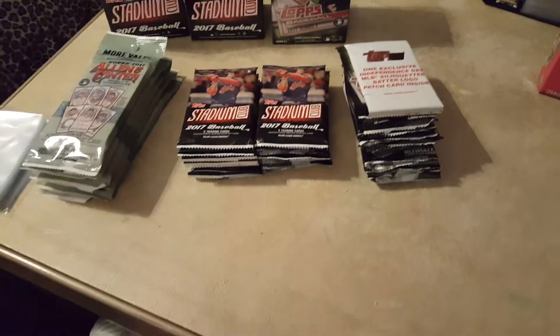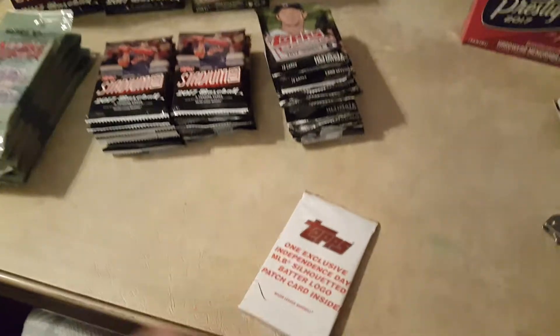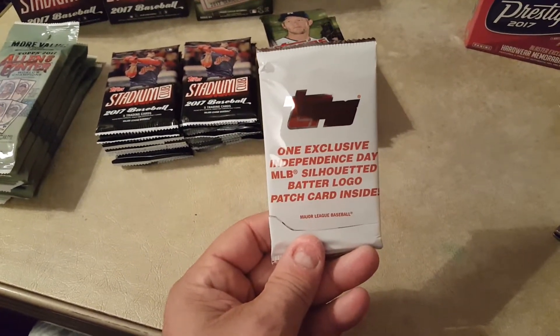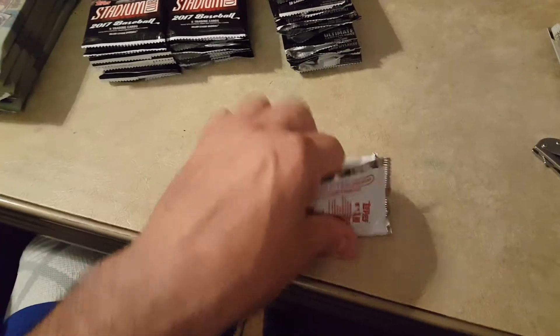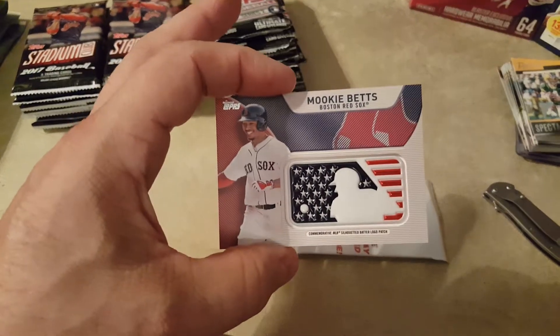All right guys, we're back. Let's start with the Topps. Now this is a one exclusive Independence Day silhouette batter logo patch card inside. So let's see who's in here. And we got a Boston Red Sox — Mookie Betts. There we go. Mookie Mookie.